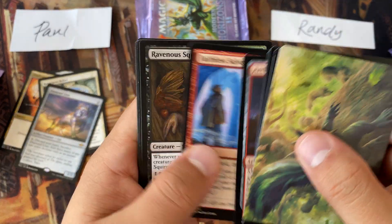Randy's got four packs left, then we get another fetchland — Misty Rainforest! Glimpse of Tomorrow, Greed, and a foil Knighted Mirror. Here we go Randy — this is the moment of truth, all or nothing at this point.